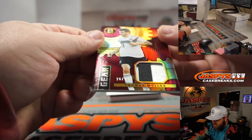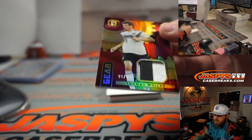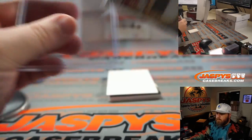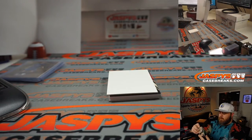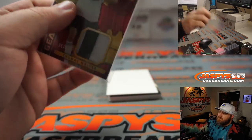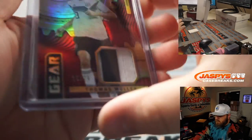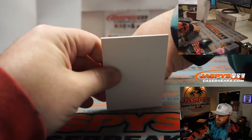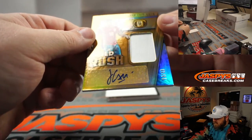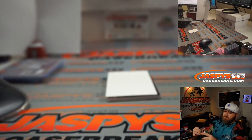Nice two-color patch — Thomas Müller, 26 out of 29. Spot 6 is Michael Dubois. Thomas Müller from Germany. Then jersey and auto: Jose Luis Agaia from Spain, 24 out of 49. Spot 4, Michael Dubois.